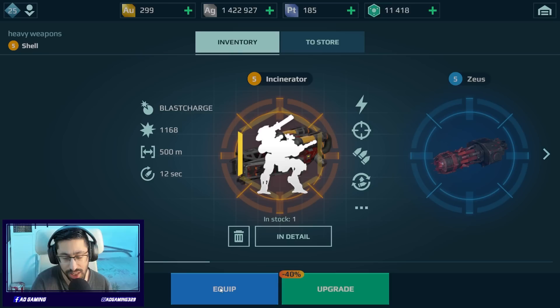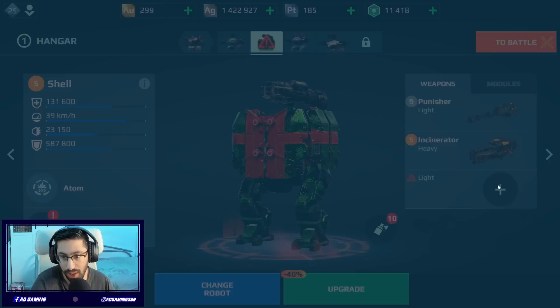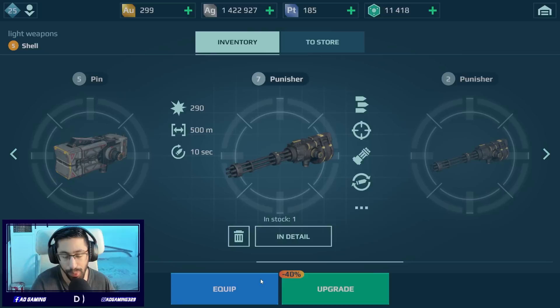We have Punisher — I know it's not the best setup but that's what we have and that's what we're going to use. The Incinerator can actually be effective on this thing. We also have the skin with 5% extra durability, which is helpful because my Shell is low level. Punisher is better than Pinata, so we're going to use the second Punisher.